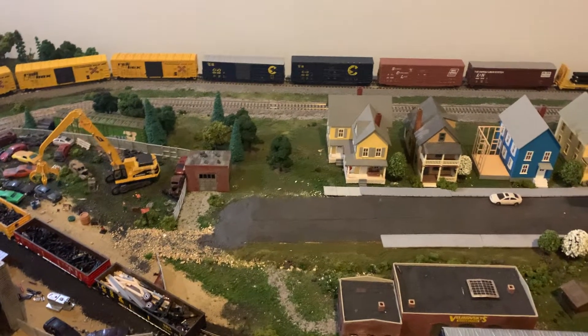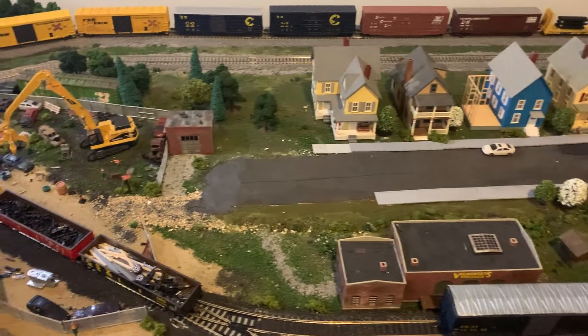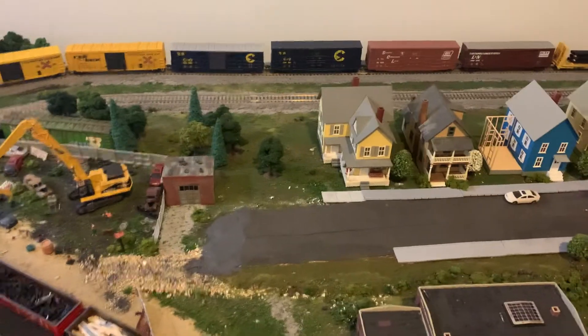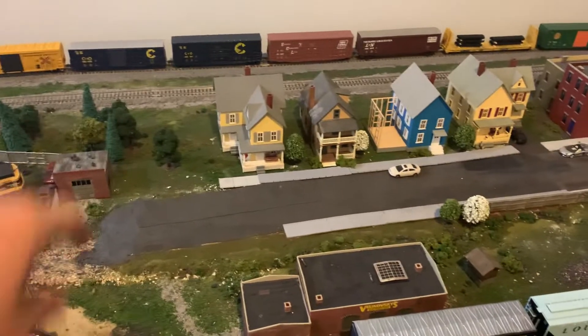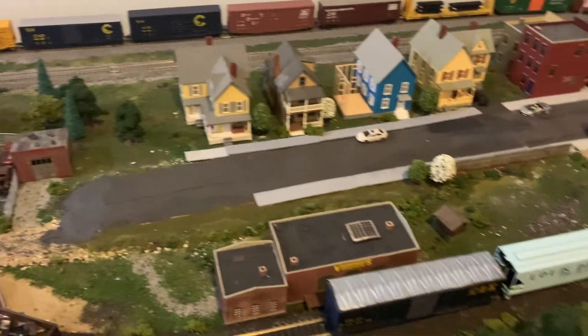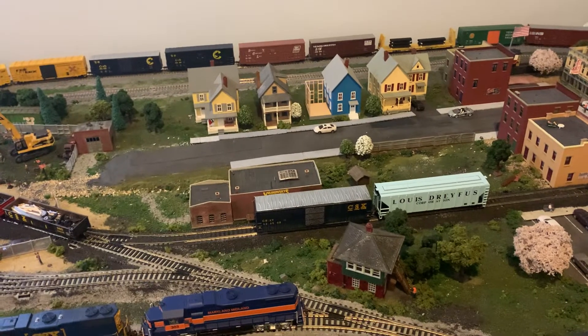I also completed the road here — I covered up all the plaster and then put some sticky asphalt-type paper on top of that. It looks pretty good. I might need to fix it up a bit at the end to make it a bit darker to blend it in, and there's some white over there that I have to patch up, but yeah, it turned out really nice.